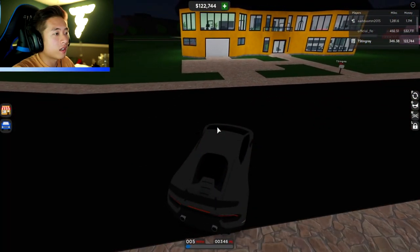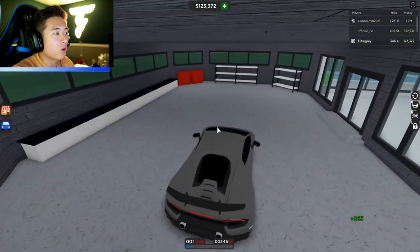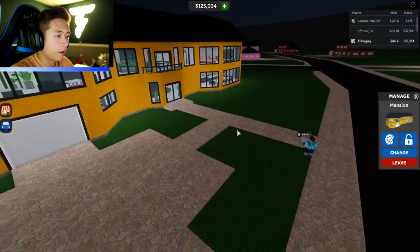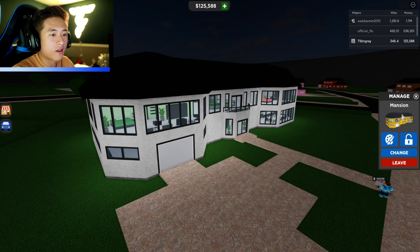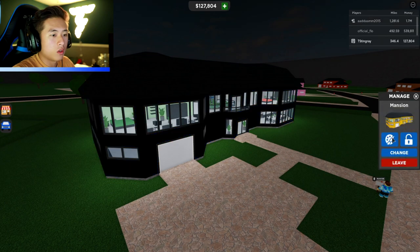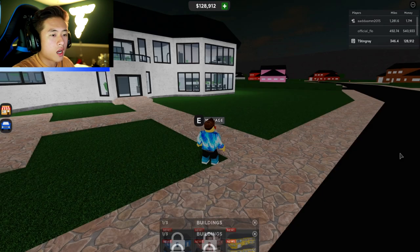We just bought a mansion, guys! That's lit. Let's go ahead and take our car inside the mansion. Can I go in here? Whoa, look at your boy's garage! This is awesome, I love this. We can paint it — let's paint it white. That's very nice. Oh, we can paint it red, we can paint it blue. Maybe we should paint the roof a special color — okay, we can't paint the roof yet. We can also lock it.